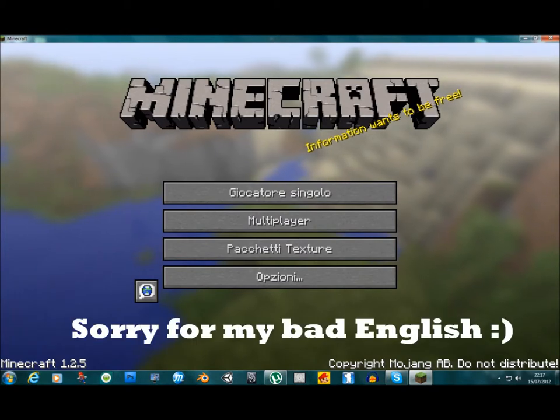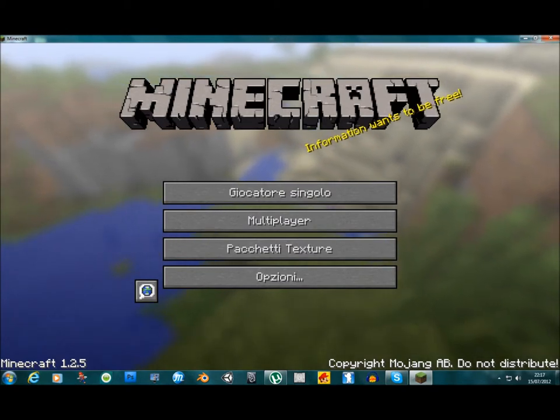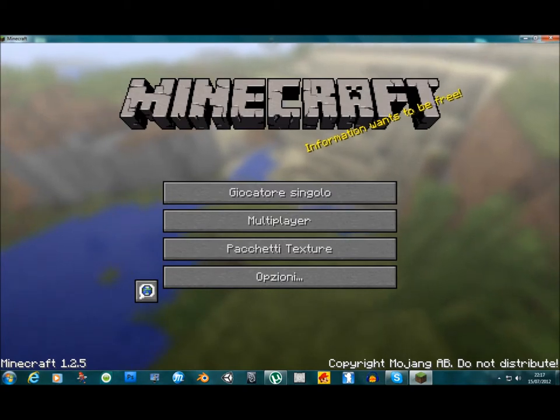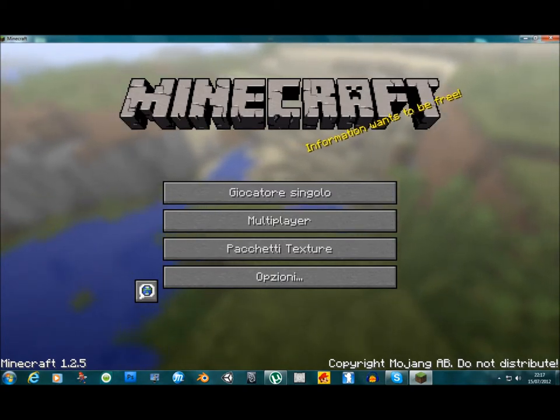Hello everybody, I'm Mr. Wario 3 8, and now I will show you how to create a fountain — a special fountain, a chicken fountain. Now let's start.